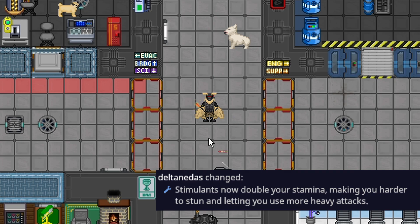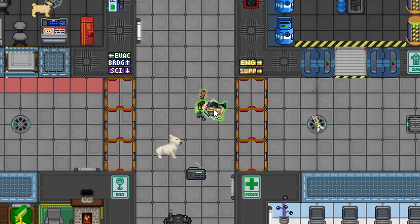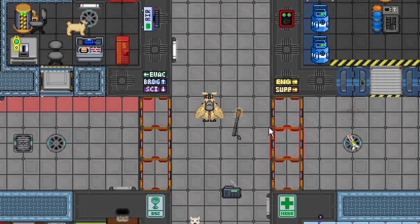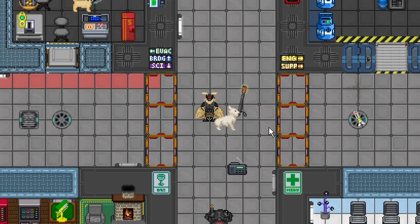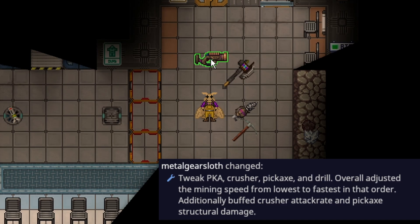Stims have received a buff — stims will now double your stamina. Before, it would take two stun baton hits to stun you, but with stimulants it takes four. You'll have double the stamina until they run out, plus other benefits like near-instantaneous stun recovery. For a nuki making first contact with security, taking four stun baton hits with quick recovery and faster move speed is a strong benefit that lasts for a full minute.